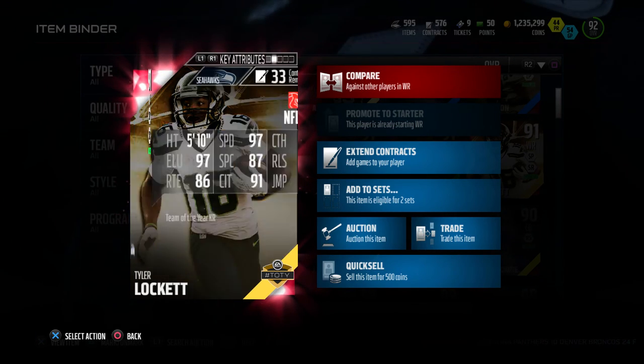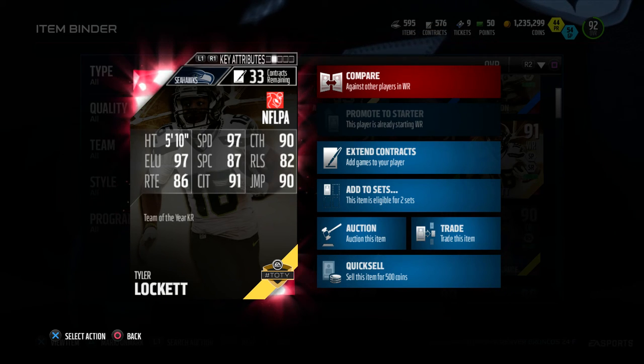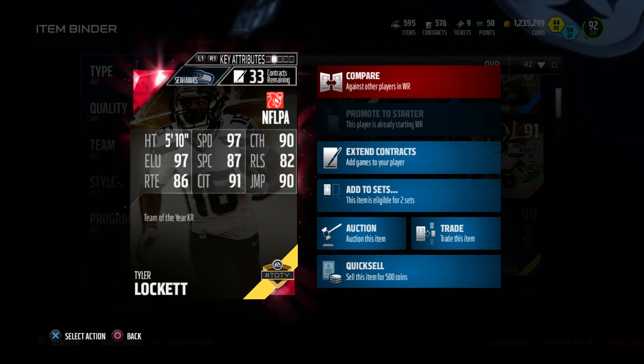Let's check out the back of this card. This card is 5 foot 10, 97 speed, 90 catch, 97 elusive, 87 spectacular catch, 82 release, 86 route running, 91 catching in traffic, and 90 jumping.